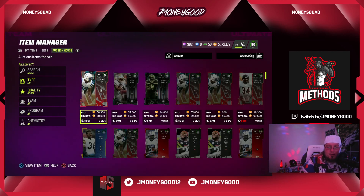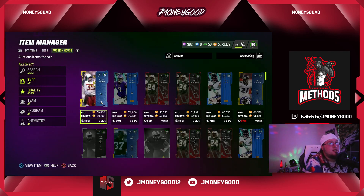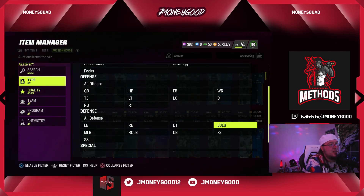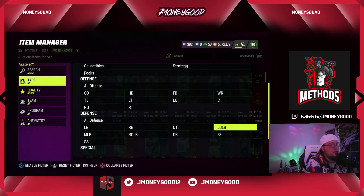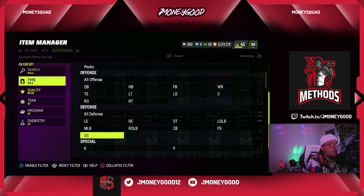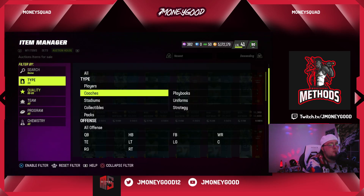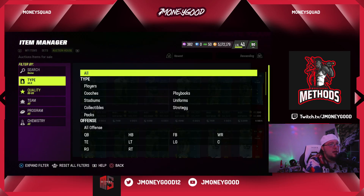We're looking at 60 buy and 80 sell for the 89s. Let's see if we can scoop them up. If we don't see good snipes for buy and sell back, we'll filter down. We see one at 56 — he said if he sees 88s at 40 he pulls the trigger. He's on Xbox so his market might be different, but we'll try his suggested method.